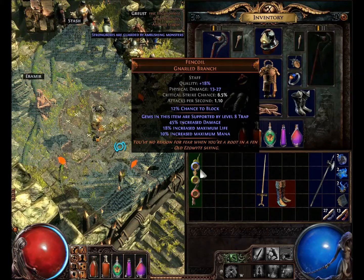"You've no reason for fear when you're a root in a fin" — old Esamite saying.